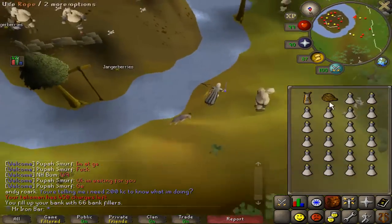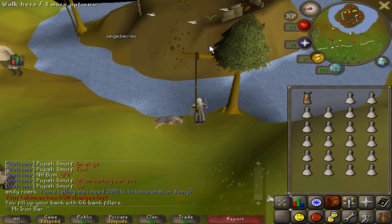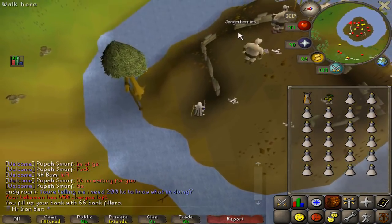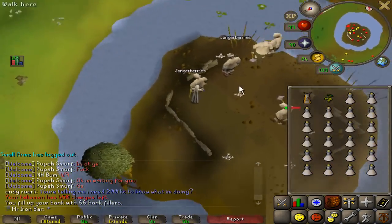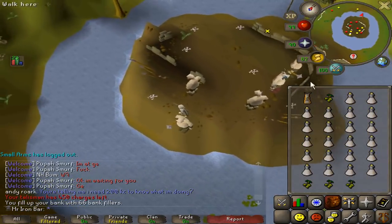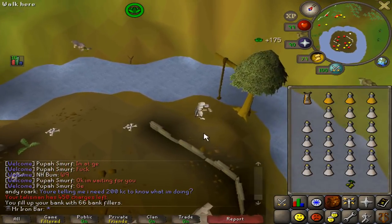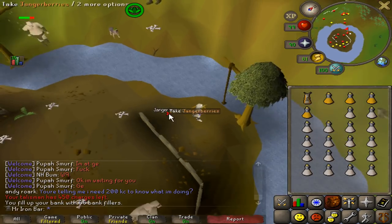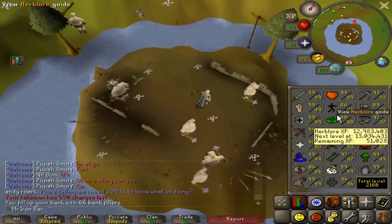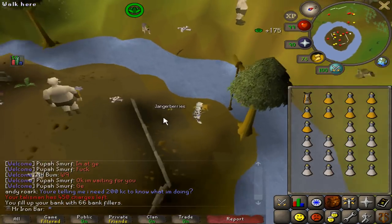What I'm about to show you is some super dank and secretive method that only I will be using, because hopefully none of you guys are stupid enough to accidentally put your Torstols in your vials. Check this out - four Jangerberry spawns. What you can actually do is bring your unfinished potions with you so that while you're waiting for the berry to spawn you can actually make all of them at the same time. When you're on a time crunch and you want to get that 99 Herblore, you figure things out and find cool strategies.